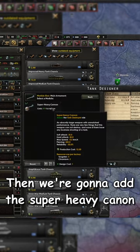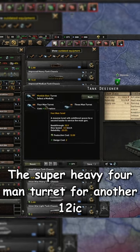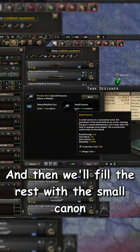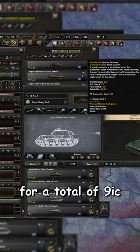Then we're going to add the super heavy cannon for another 12.5 production cost, the super heavy four-man turret for another 12 production cost, then we'll add on the sloped armor which increases the production cost by another 10%, and then we're going to fill the rest of our modules with a small cannon for a total of nine extra production cost.